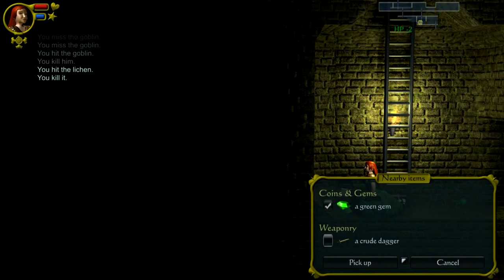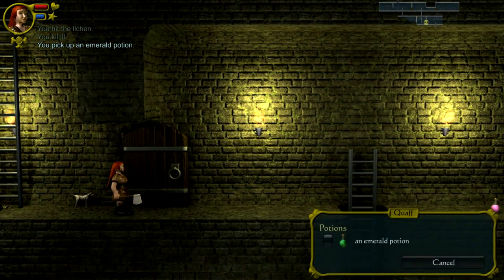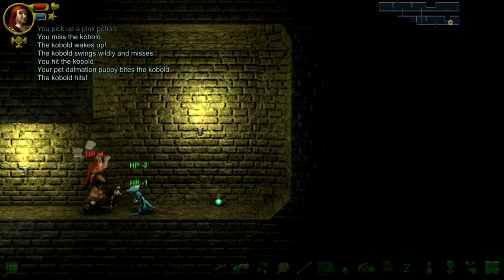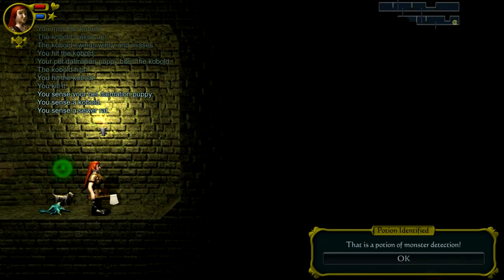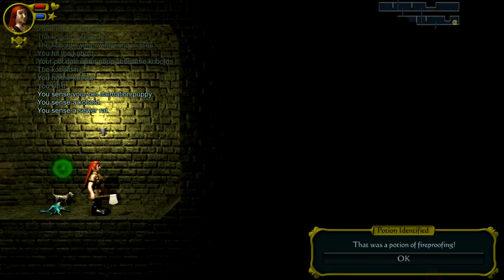Grab myself a green gem. Don't want the crude dagger. That looks like a potion — let's drink that, hit Q to quaff. Emerald potion — potion of fruit juice. Well, that's not the most exciting potion you could possibly imagine. I'm not going to test the other potion until I've killed this. Grab a wand and a cyan potion. Not bothered about the short sword, but let's test out my potions. Potion of monster detection — it says over here on the left, you sense a kobold and you sense a sewer rat. Potion of fireproofing — could have done with that a couple of minutes ago.